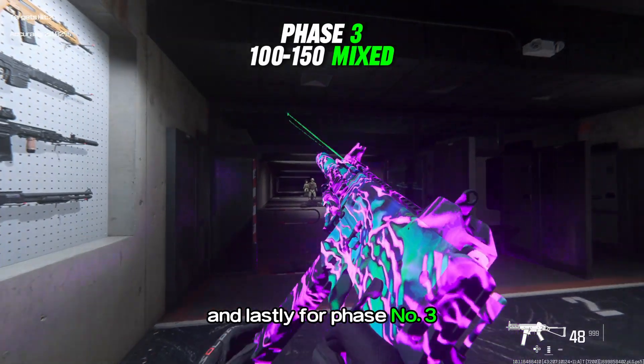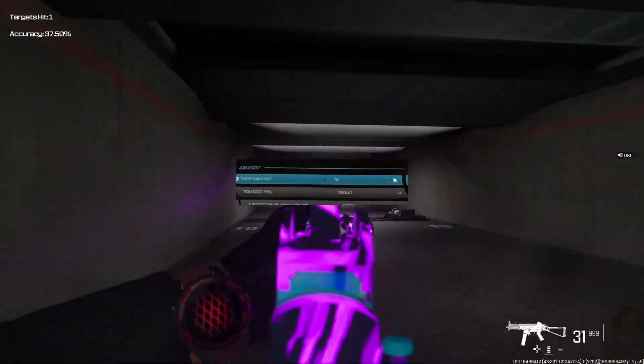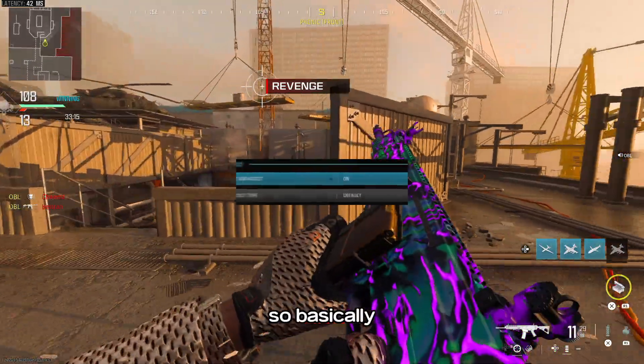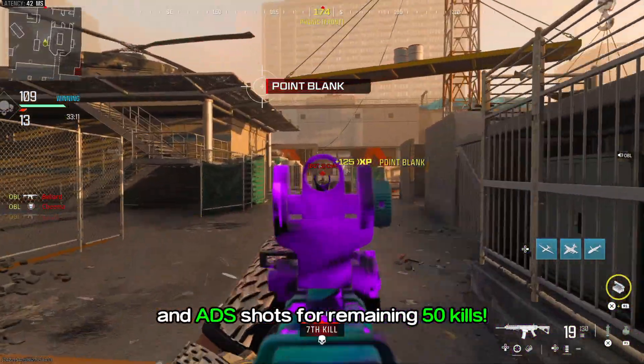Lastly, for phase number three, we're going to be mixing phase number one and number two for the remaining 50 kills, but this time with our aim assist on. So basically we're going to go for both hip fire shots and ADS shots for the remaining 50 kills.